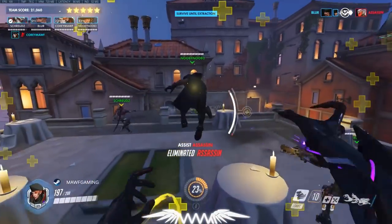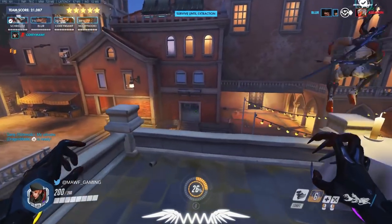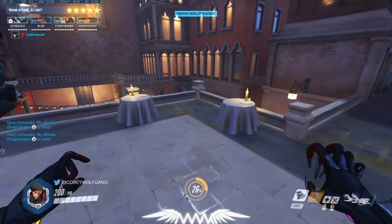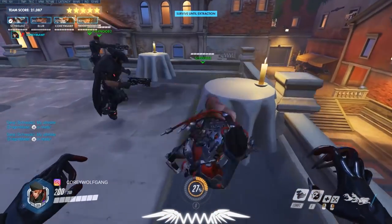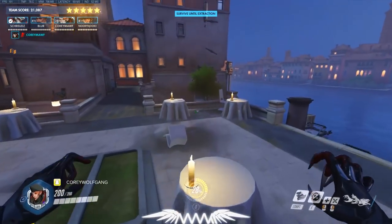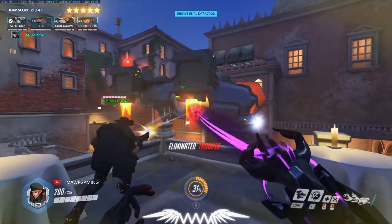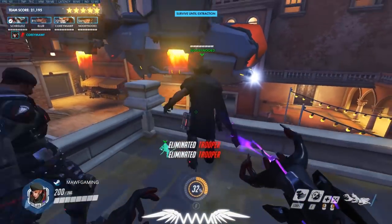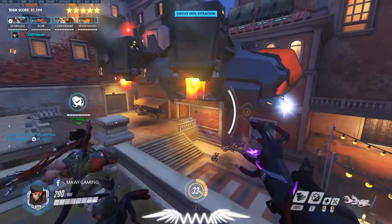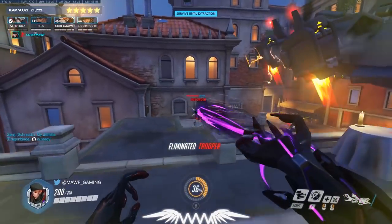Kill off the assassin and stabilize again — heal up your team. The next section will have more ads, which seem a bit randomized. Near this end bit there's always going to be another dropship, so kill off the guys in it. This dropship will stay and drop another bunch of ads, and the heavy will come down almost immediately after that. This bit's a bit scary.